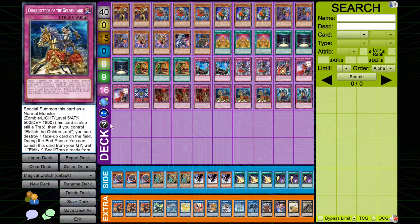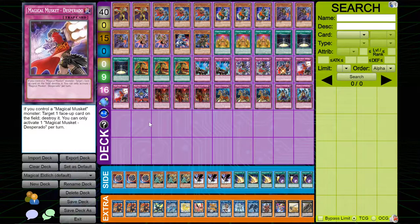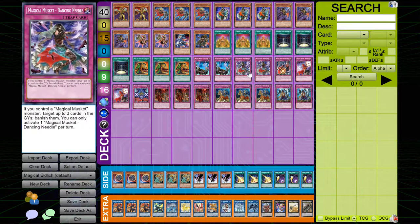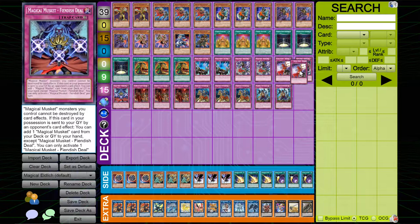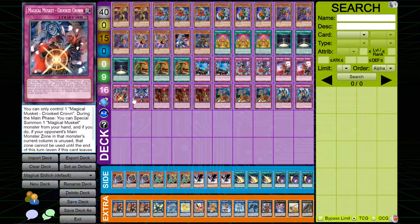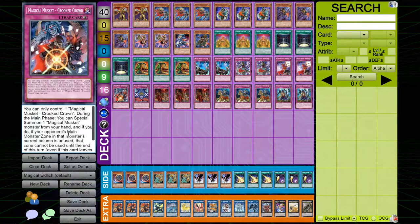I play one copy of Crooked Clown — it's searchable, so it's okay. It allows you to special summon from your hand, and I only play it at one because you don't really care about swarming, but it's still a solid searchable card. I play two copies of Desperado, which is also searchable. The three biggest Magical Musket traps are Last Stand, Dancing Needle, and Desperado. You could play three of each of those and cut the rest, but the others are still decent.